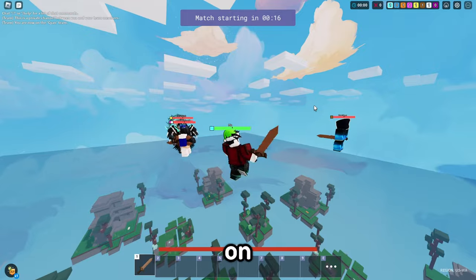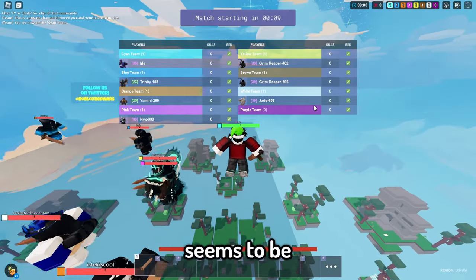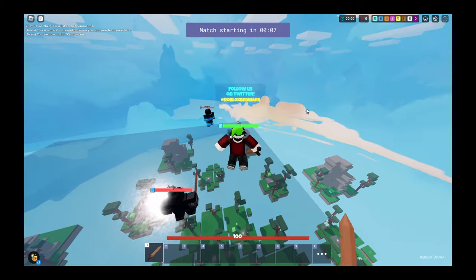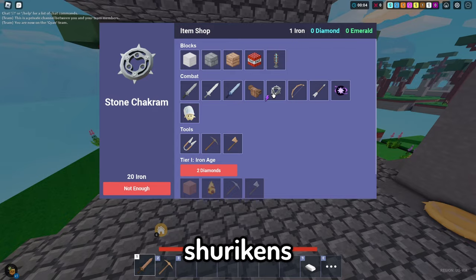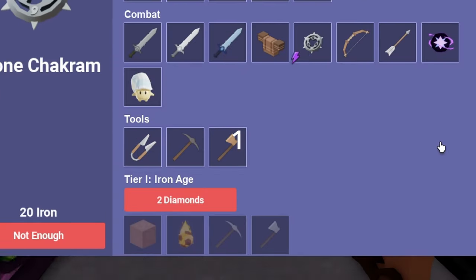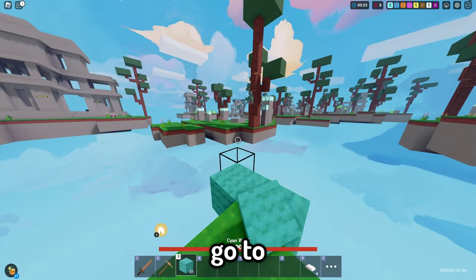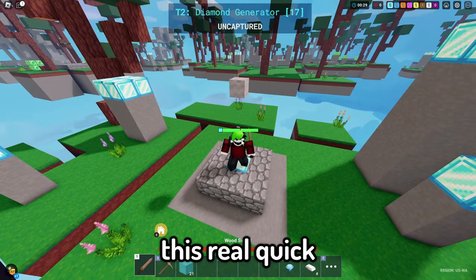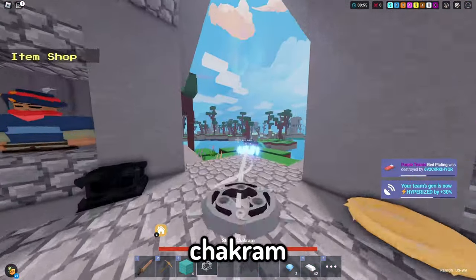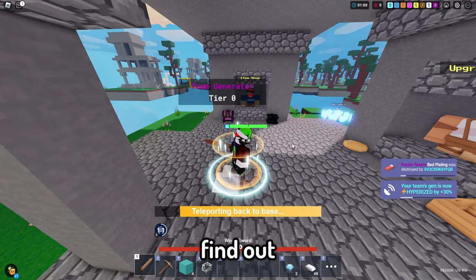Alright boys, we have the Umeko Kit on. I have never played with this kit — this is my first time using it. No one else seems to be using it for some reason. Is it that bad? Is it good? I have no idea. So we can get these Shurikens, or Chakrams. Chakrams. We don't have a neighbor, which is good.